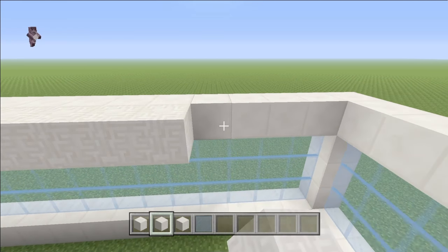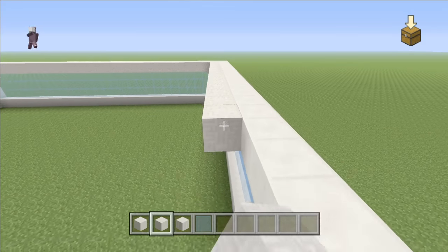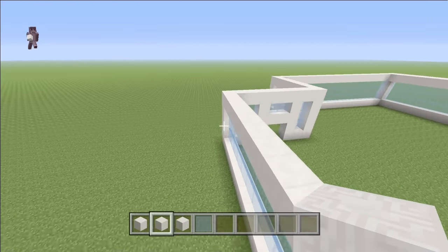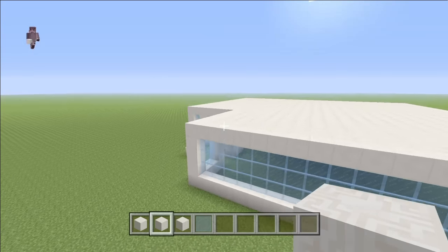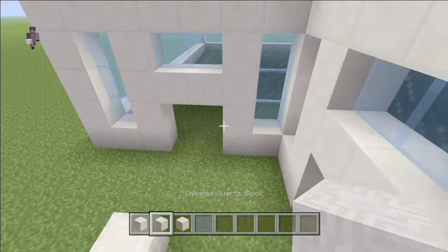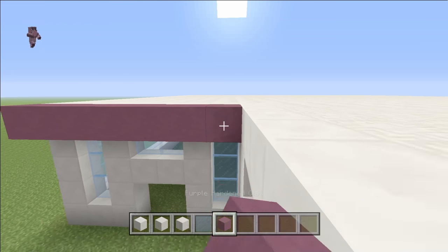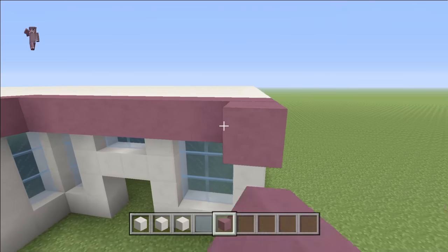Add the chiseled block of quartz all on top of your roof — this is going to be the roof on top. When you've done all of the roof as chiseled quartz block, you can look inside and see it's a bit dark, but we'll do the interior in the next video. For now, go and get either purple hardened clay or magenta hardened clay — I'm going to go for purple — and come out and finish off the square.